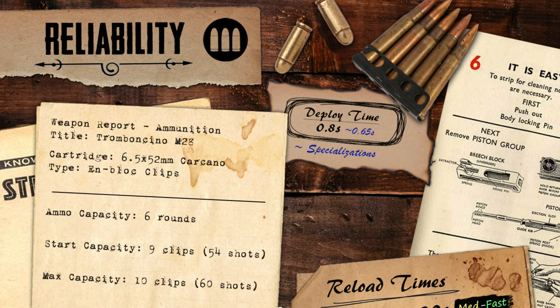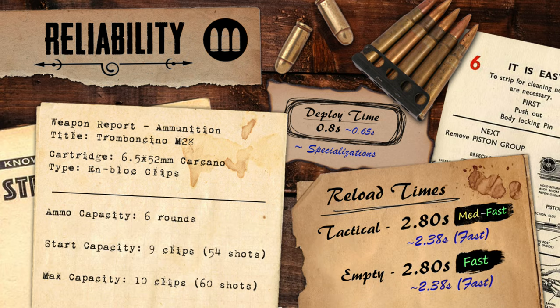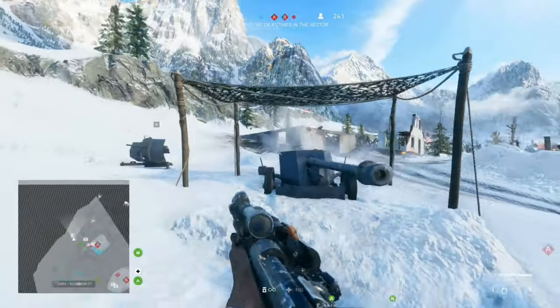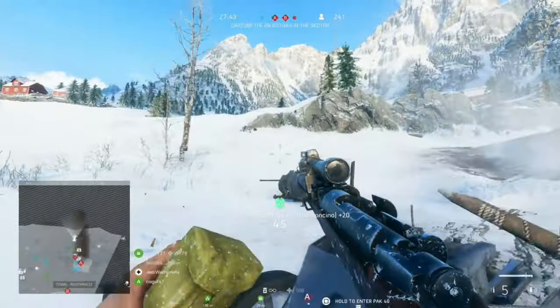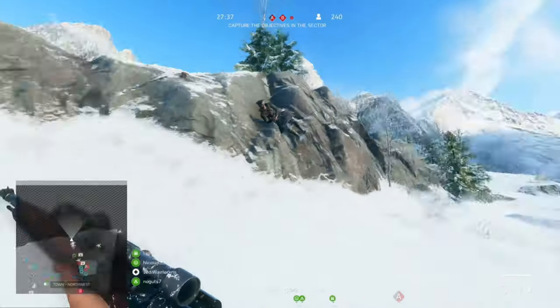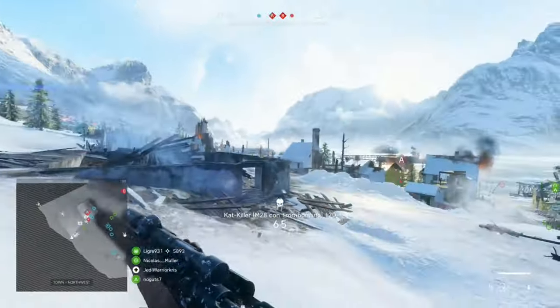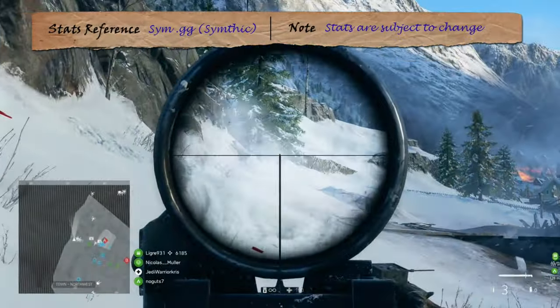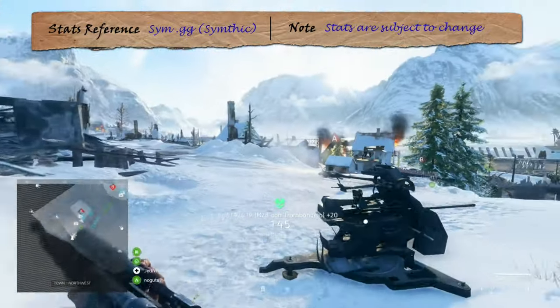As far as reliability goes, the M28 Tromboncino has the lowest ammo capacity of the three bolt-action carbines, only holding a total of 6 rounds at a time, allowing it to take down up to 3 players within shorter sightlines, or 2 players over long range when those bullets hit the body. Thankfully, the gun makes up for this shortcoming with some fairly quick, consistent reloads — using en-bloc clips, it takes the same time for both tactical and empty reloads, only lasting 2.8 seconds. And should you want to cut those reloads down even further, you can apply the quick reload spec, dropping it down to just 2.38 seconds overall, even beating the commando carbine's magazine swaps.